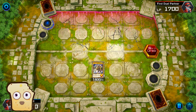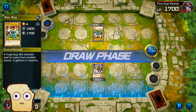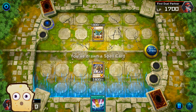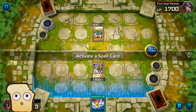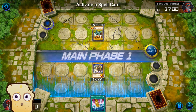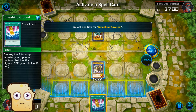Turn change. Draw. He got attack 1,800. Smashing Ground — this is a spell. You drew a spell card. What do we need to do? Activate a spell card. Destroy the face-up monster your opponent controls that has the highest defense.